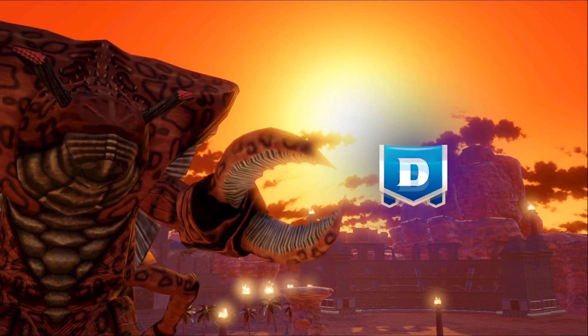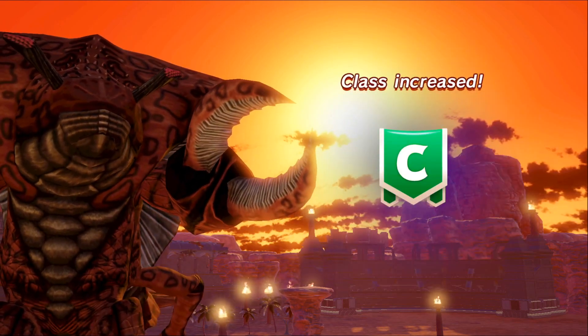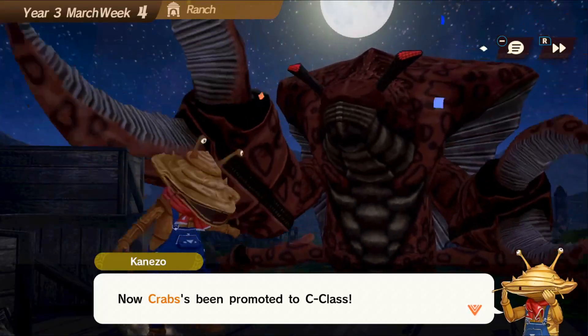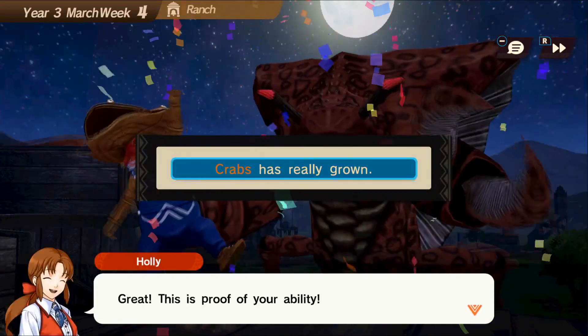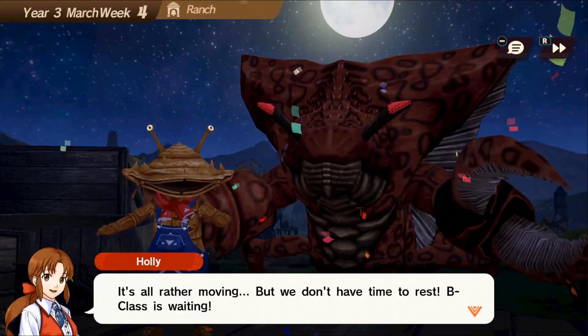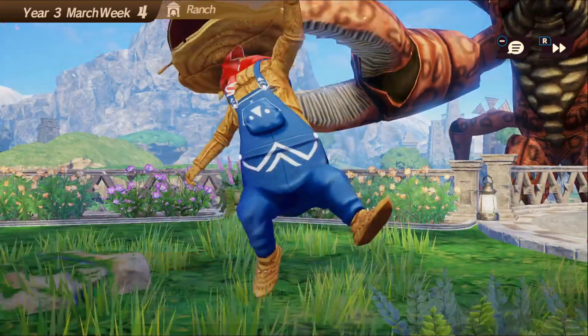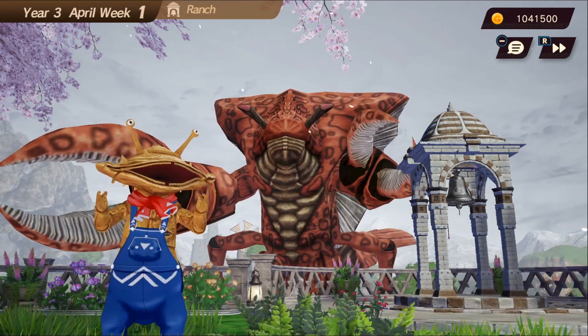Fusion can be unlocked by progressing a monster to the C rank. In order to do this, you must win an official tournament based on your current rank. So if you're an E rank, you must win E to go up to D, and then when you're D you have to win D to get up to C, etc. Essentially, you have to win an official D tournament, you'll become a C rank, and then you'll unlock this mechanic.